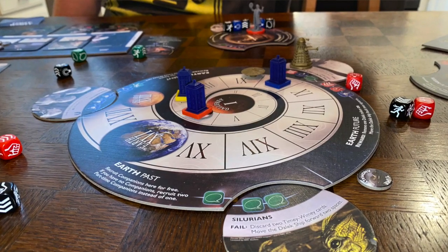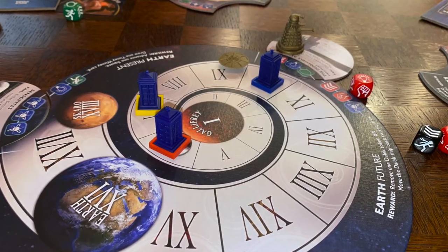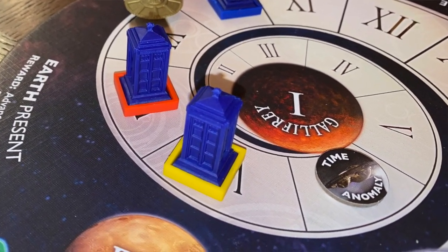Taking over the universe and some other weird and kooky time-travel-y things from happening. Essentially what happens here is you have your main board, which is kind of the timeline with Roman numerals in a descending order. Earth is along that track, as is Gallifrey, which is the home world of the Time Lords. You're also going to set out some time anomalies along that track.